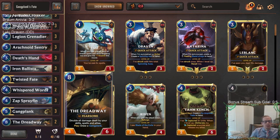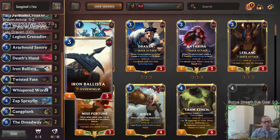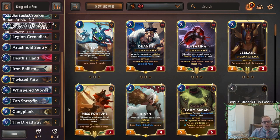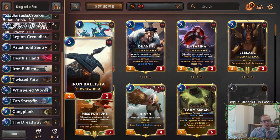I don't know about Dreadway still. In all these fast matchups you really just don't need Dreadway at all - we played against four aggro decks and didn't need it. The one matchup where we did need it in the mirror, our opponent had it and killed us with it. I could see playing this deck without Dreadway - even in control matchups where you want it, you still have card advantage from Fortune Croakers and Whisper Words. I could see replacing Dreadway with maybe one Captain Farron, one Culling Strike, or a Fervor if you like playing that.